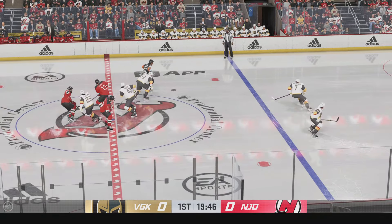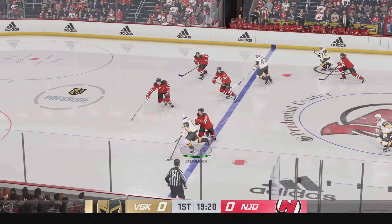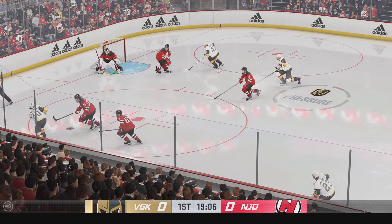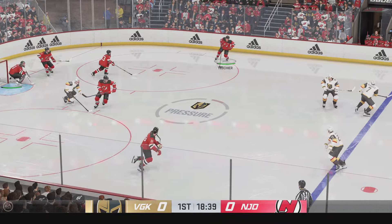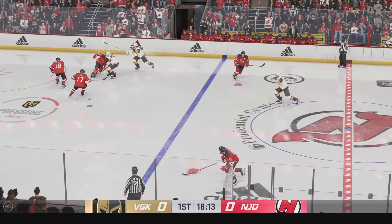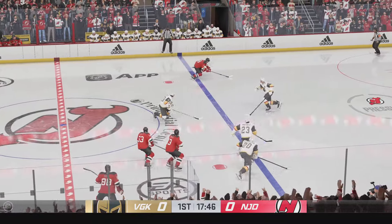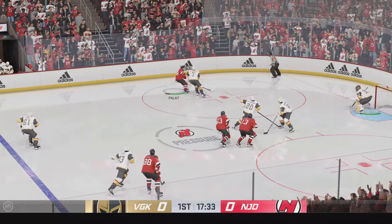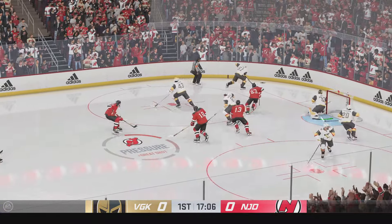The Devils start things off on the right note by winning the opening faceoff. Sends it quickly to Stevenson. Looking to make something happen along the forwards. A nice takeaway in the defensive end by Pallott. New Jersey's got it in the wrong zone, and he sends it across to Hall. And now it's over to Pallott. New Jersey's on the attack. Here's the shot — shucks him down.